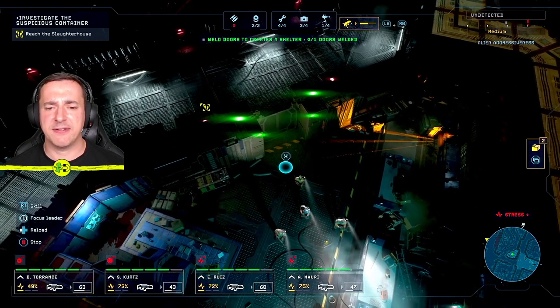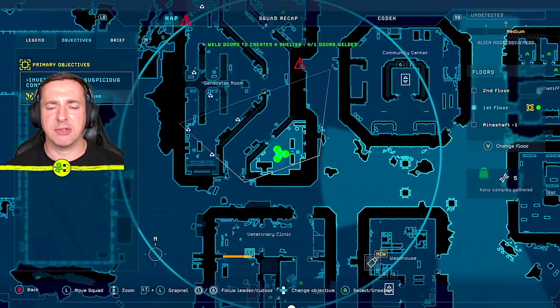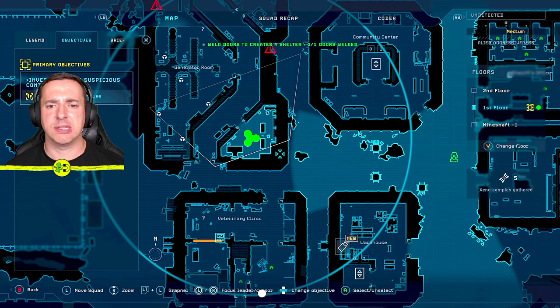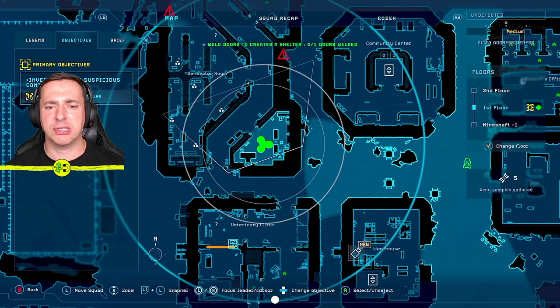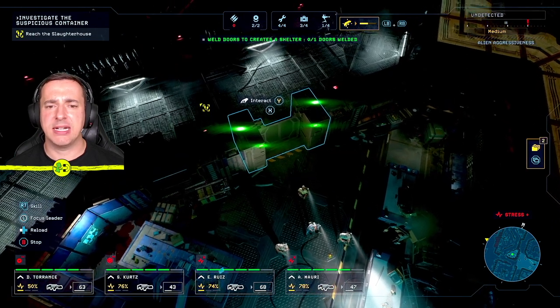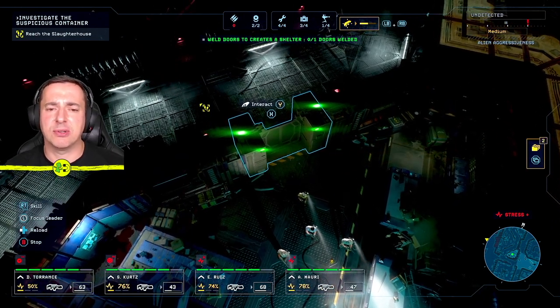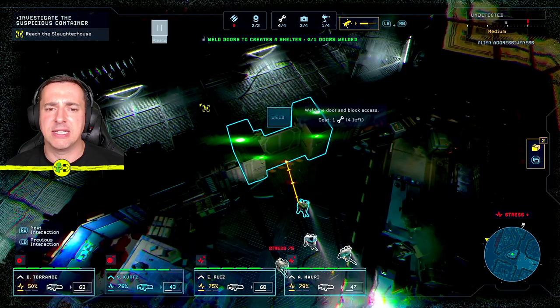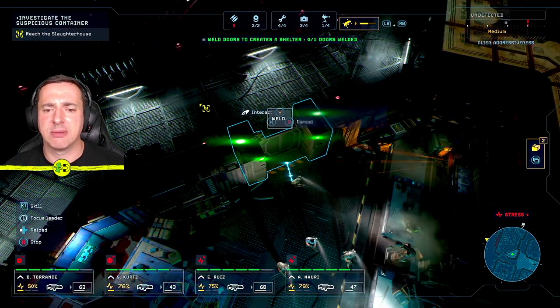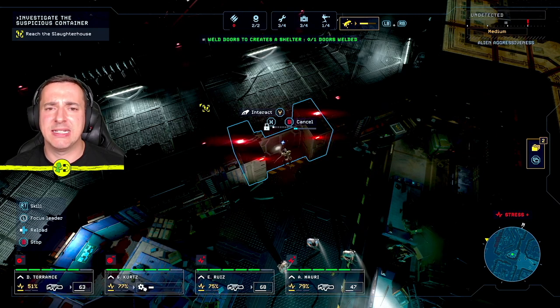We've come to a safe house or safe zone. What you're ideally looking for is a room with one door — they're the easiest to secure, but you can secure two doors. I'm going to do one door here and then rest. When you're inside, you're going to need a spanner. Go up to the door, hover over it with your left stick, interact with Y, and then press A to weld, or X on PlayStation. That's going to weld the Marines inside the door.